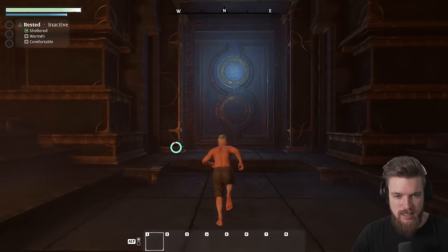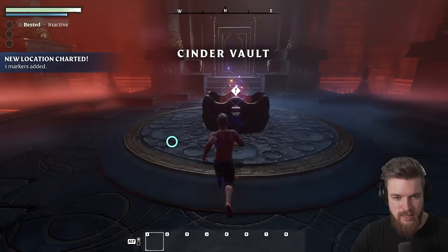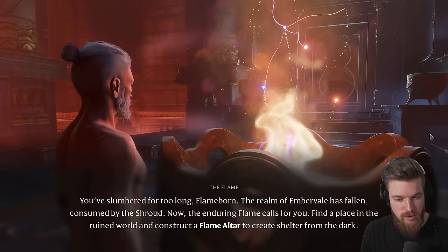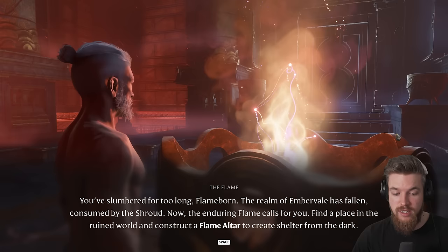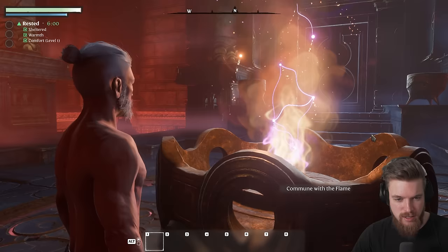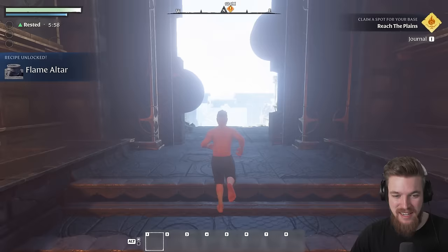Into the cinder vaults, and speak with the cinder flame. The flame tells us: 'You've slumbered for too long, Flameborn. The realm of Embervale has fallen, consumed by the Shroud. Now the enduring flame calls for you. Find a place in the ruined world and construct a flame altar to create shelter from the dark.' We shall do just that. It's like escaping the vault in a Bethesda game, or looking upon Skyrim for the first time.